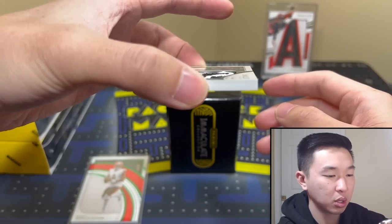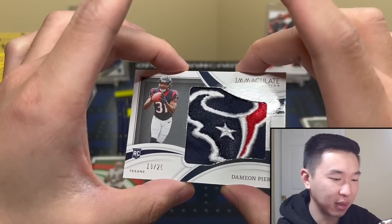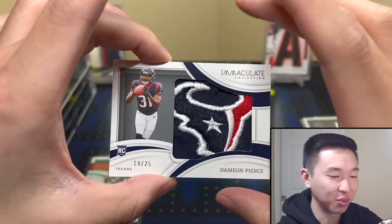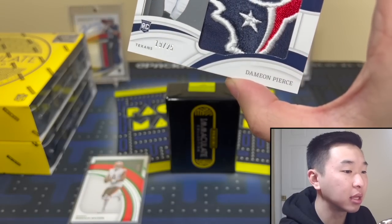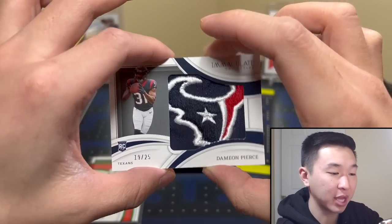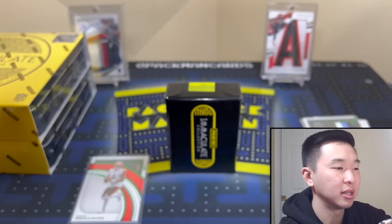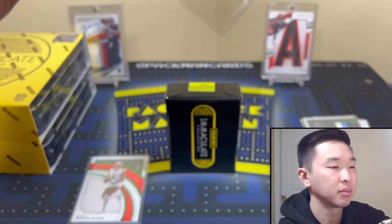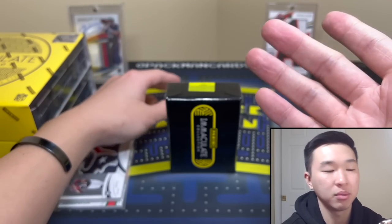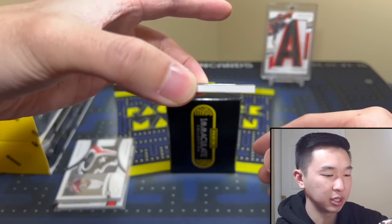Next one — we have the relic patch. Whoa! To 25 — that is one of the best to-25 patches I've probably seen in my life, that's gotta be a top-two patch to 25 I've ever seen. I think that might be a hat piece — I see that stitching right there. Wow. If you're a fan of Damian Pierce or nice patches, there you go. That's a beautiful card and Immaculate does have some nice memorabilia.